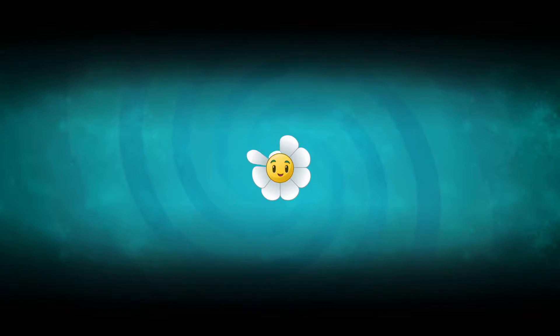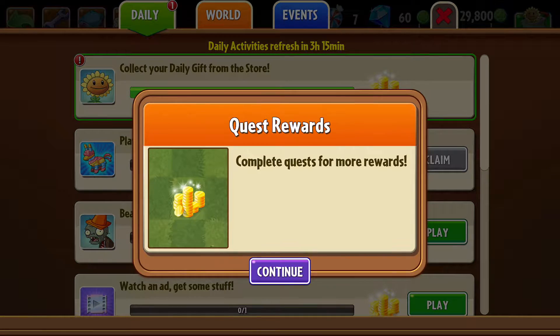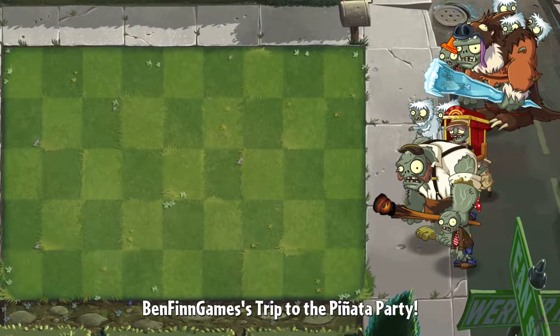So let's see here — get some a thousand coins. Let's play the pinata party, and then I will be reviewing the shine vine. It only costs 75 sun and it helps with sun production. It's pretty good, actually.